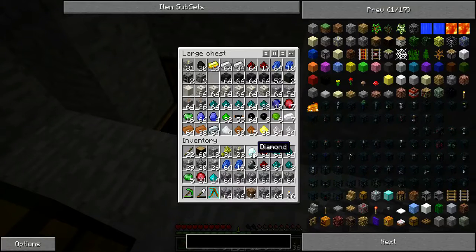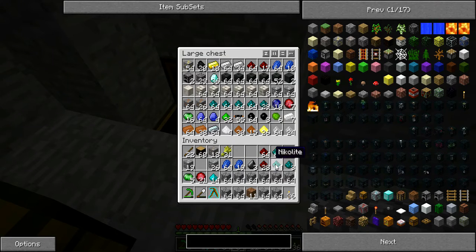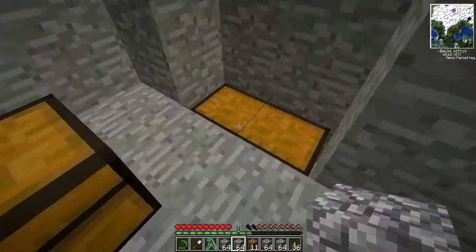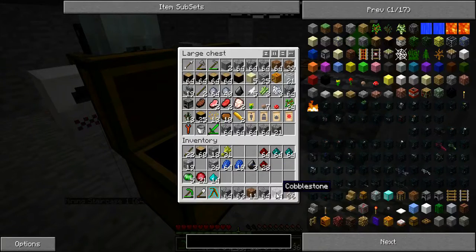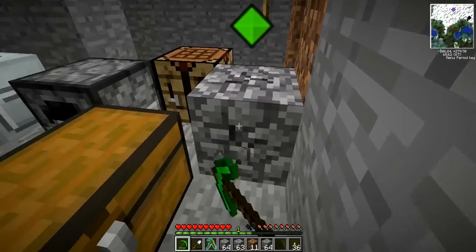Let's put everything I can in here - definitely the diamonds, the gold, the iron, tungsten, silver, Nicolite. I'm gonna need to make another chest. I need some more storage space. Luckily those diamonds will help out a lot with that. So I think first I'm gonna make a bigger chest.